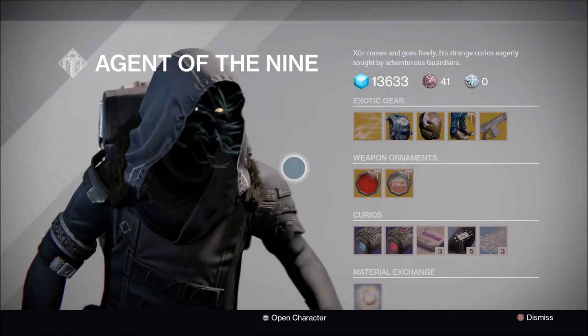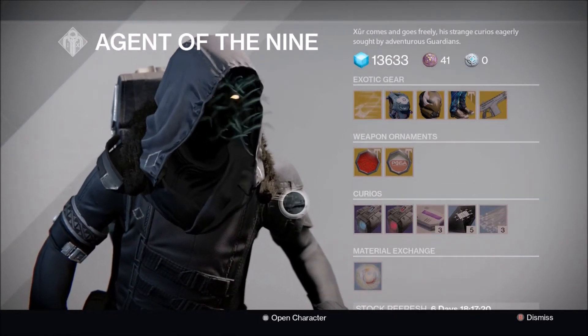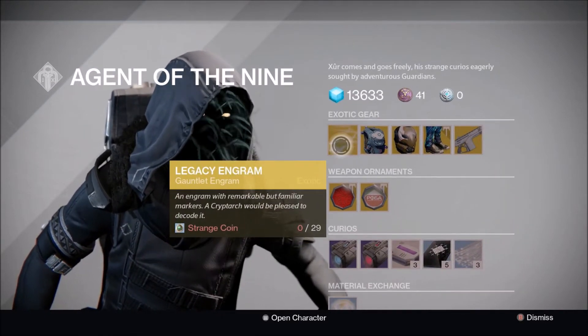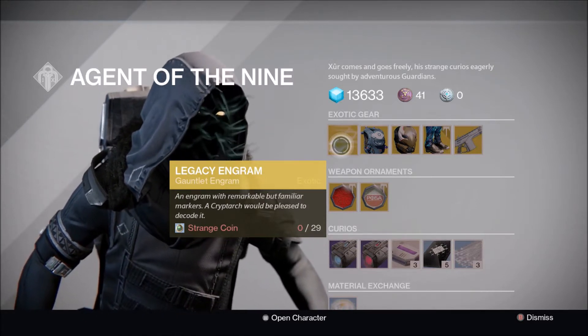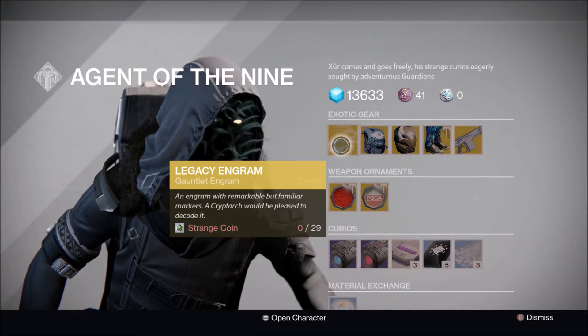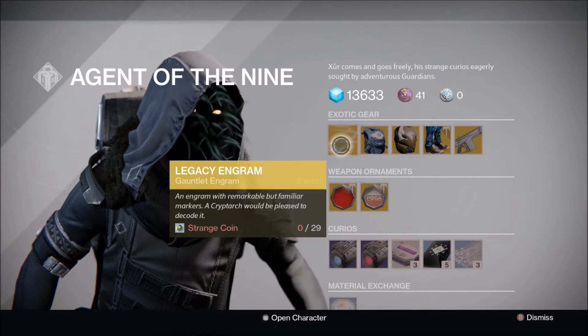With the new setup for Xur, this is the first Xur of Rise of Iron, which is pretty interesting. To start off, the legacy engram is over here — he's brought the Gallant engrams, which are either year one or year two. I'm probably not going to buy one, but you can pick it up for 29 strange coins.